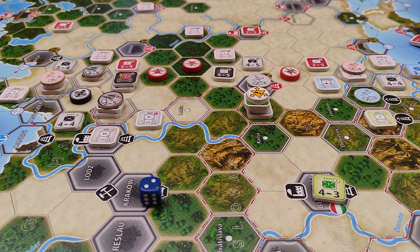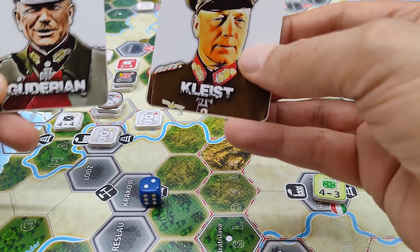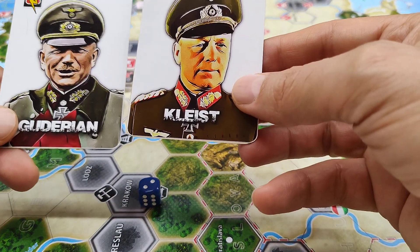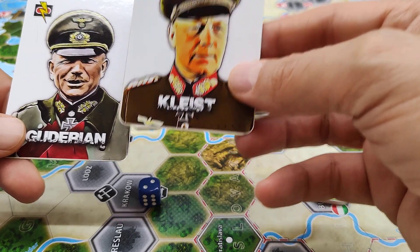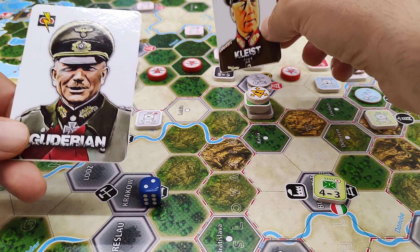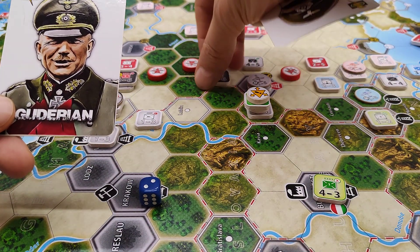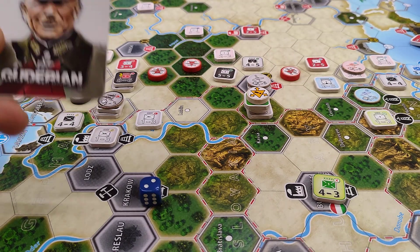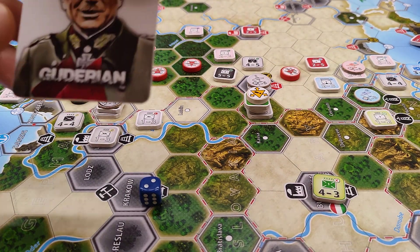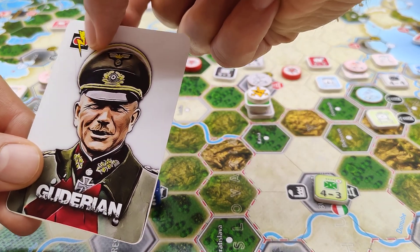Now the blitz phase begins. The Germans start the game with both Guderian and Gleis. However, Gleis is not blitz-capable right now because his unit is not at full strength. So the Axis has just Guderian as blitz-capable, and as you can see there is one bolt.